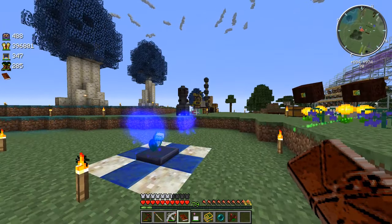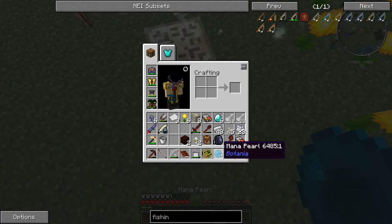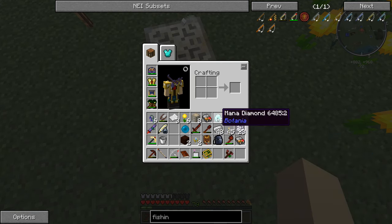Let's get ourselves another Ender Pearl. Go throw that in the thing. There you go. Get another Terra Steel. Get another Mana Diamond. There we go. Oh whoa! Whoops! There goes all my diamonds.